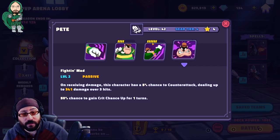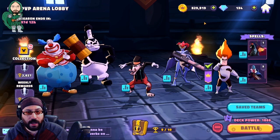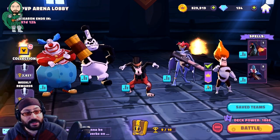He has a pretty good overall kit — it doesn't synergize too perfectly but it has strong parts. The other character we're going to talk about that you might not want to invest in for this team is Syndrome.